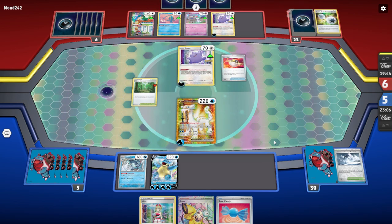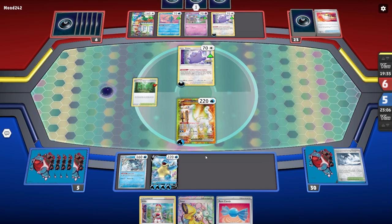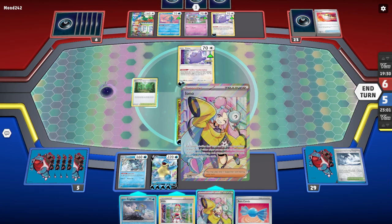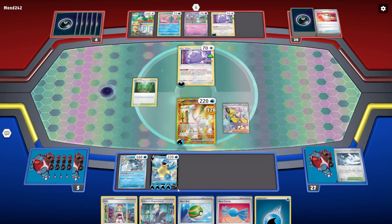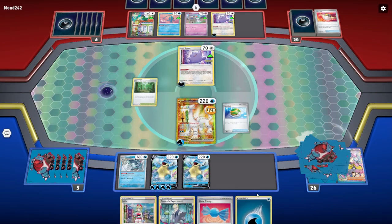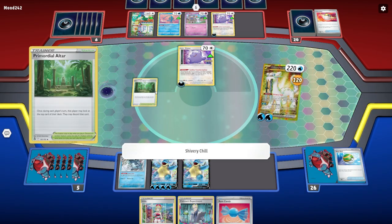We really need that Boss's Orders. We can get that Boss's Orders set up and we're going to take this game pretty quickly. What's very scary is we need to get rid of the Ditto. We're going to hit the Iono next turn. I swear this Canceling Cologne card is not working. We're going to do this — I know it gives them a hand advantage but I'm trying to shuffle in that Kirlia. This is actually not bad — hit the Nest Ball, set up another Chien-Pao, do the Blastoise, Shivery Chill for obvious reasons.